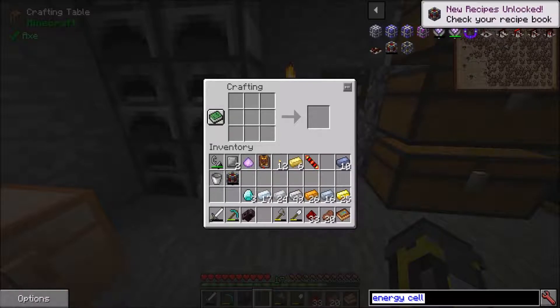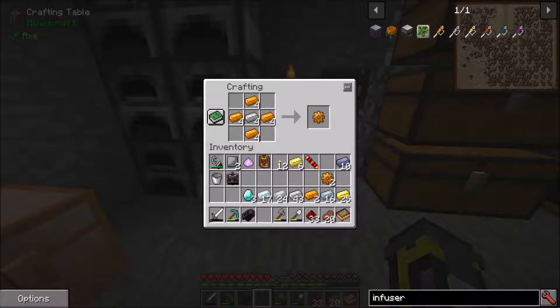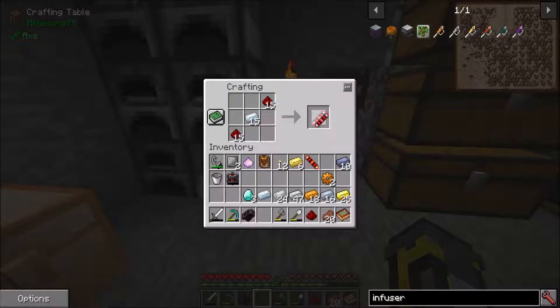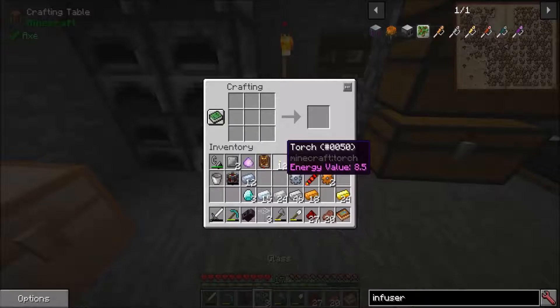The other thing I need to make is an infuser - an energetic infuser. That needs two copper gears, two transmission coils, a reception coil, and then it's just the machine frame just in here. I'll get the full glass that we need to get smelted on.